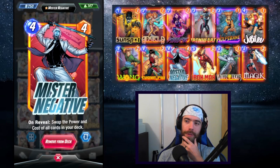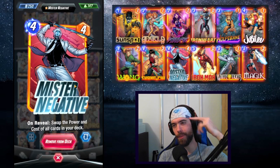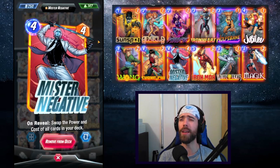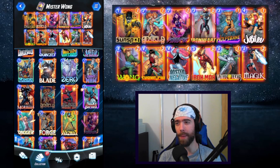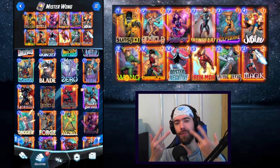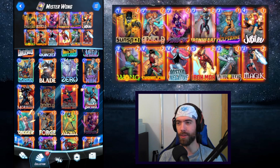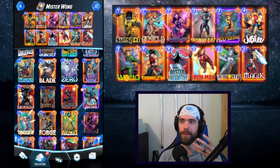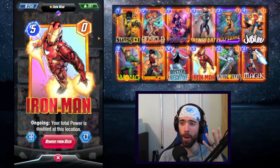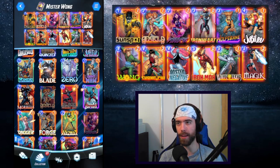Mr. Negative has to be one of my favorite card types of all time. My all-time favorite is Heimdall, second is Mr. Negative, and he is so flexible. All you have to do is grab cards with lower power than energy, and then once you invert the deck, you're able to play all of these cards for less than they are worth. Mr. Negative normally likes to take advantage of a mix of powerful ongoing effects but also some powerful on-reveal effects.